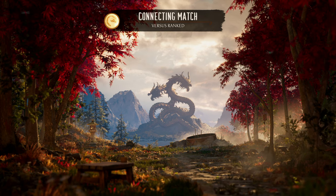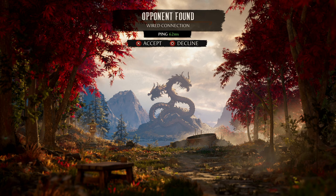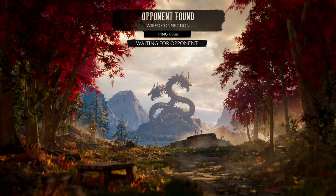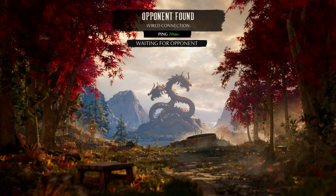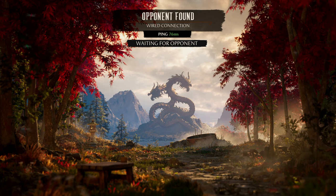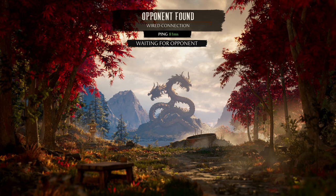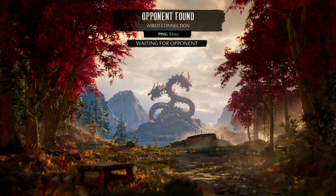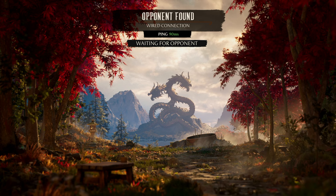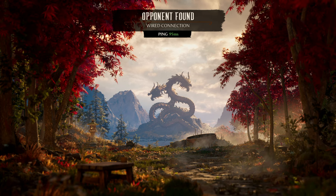I noticed they swapped Next Opponent and Friendly Rematch, so that's convenient. If you just want to get to the next opponent, you can mash A, which is more natural — whereas they had it swapped last time so you'd be like 'wait, no, stop — no Friendly Rematch.' It's good that they swapped that, people were complaining. This person's ping is kinda jumping around even though it's wired — not really sure what's going on.